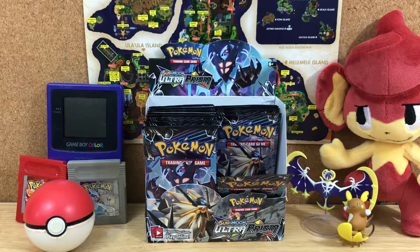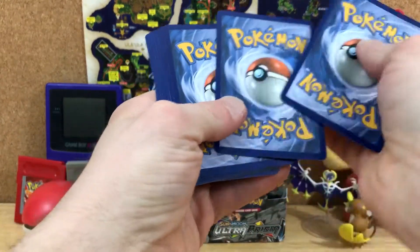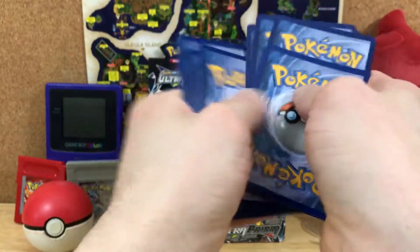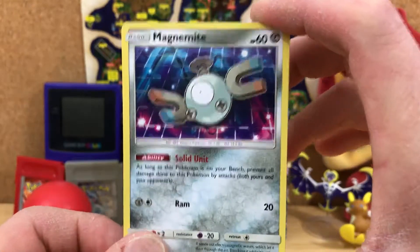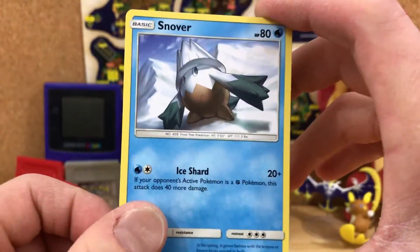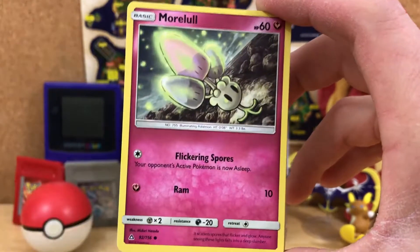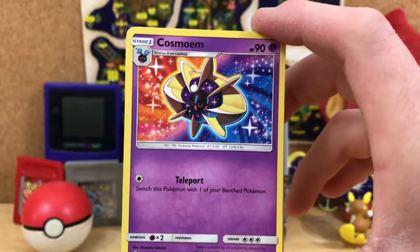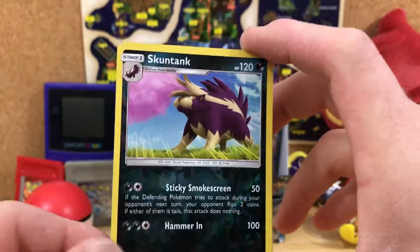Hopefully we'll get something else super, super good — I am excited now. Typically in these packs you get at least three or four good things. Magnemite, Snover, Glameow, a Drifloon, Morelull, Fire Energy, Cynthia, a Cosmog, a Bronzong, Reverse Stunktank. And a Hippowdon.